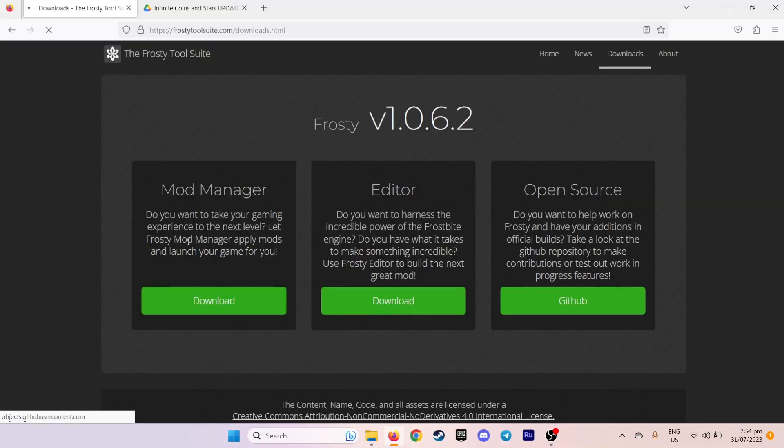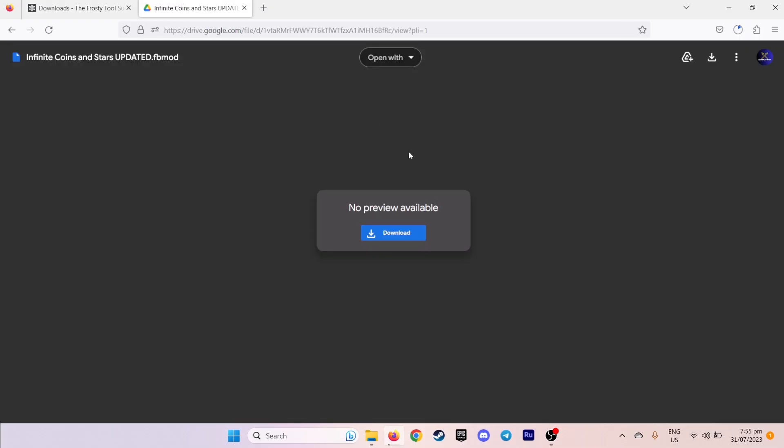We have to download the Frosty Mod Manager and the Infinite Coins and Stars Mod. The links are in the description below. Download Frosty Mod Manager, then download the Infinite Coins and Stars Mod.